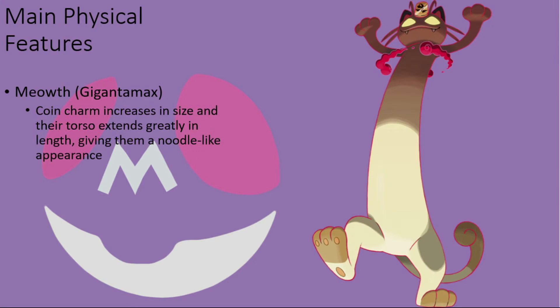In the Gigantamax state of the Kantonian variety, these creatures grow greatly in size and their forms stretch out immensely — quite literally — as the coin on their forehead grows in size and their torso extends into a long noodle-like form, lengthening their relative body length to an absurd degree.